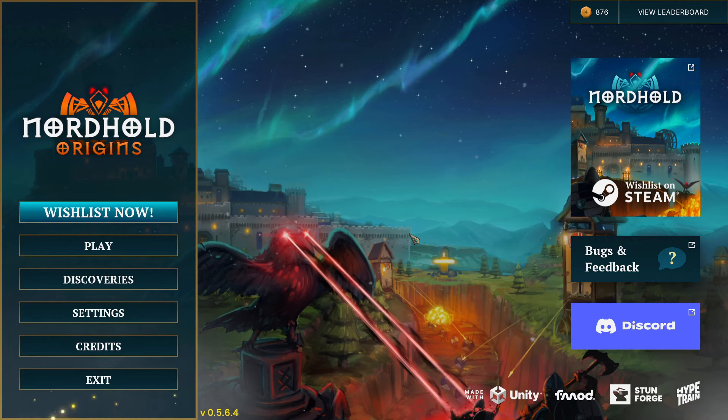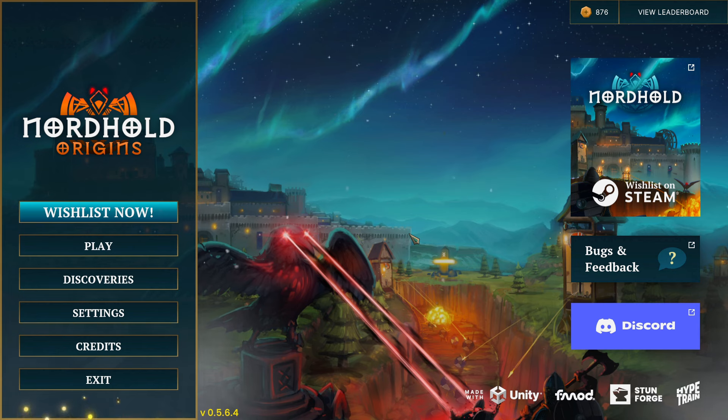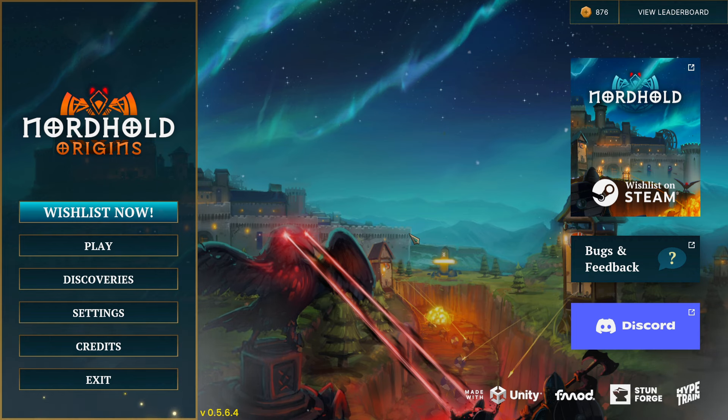Hey, what's going on folks? Hope you're doing awesome. Today we're checking out a pretty kick-ass looking roguelite tower defense game called Nordhold Origins. It's got a very cool medieval Nordic theme to it, which I'm all about. What's special about Nordhold Origins is it's a roguelite, which basically means the game is set up in a way that intends for you to fail over and over, but every time you fail, you level up a little bit. You unlock some new cool stuff, get a little stronger, a little bit more powerful so the following runs are a little bit easier and you just kind of progress your way up from there.